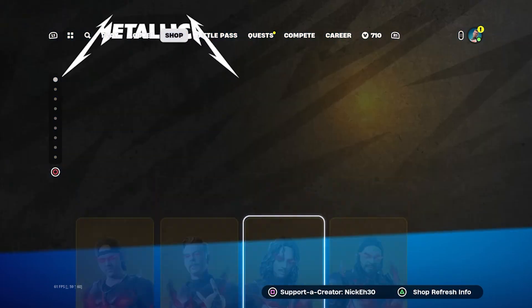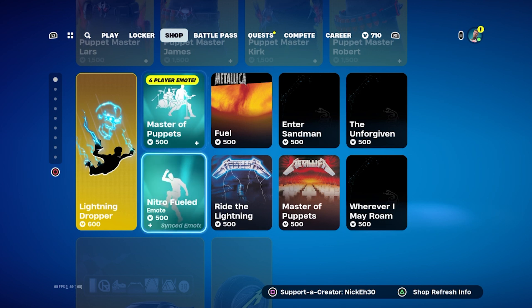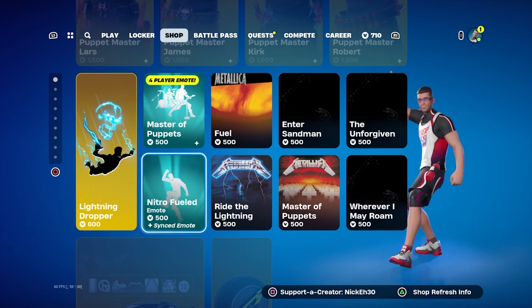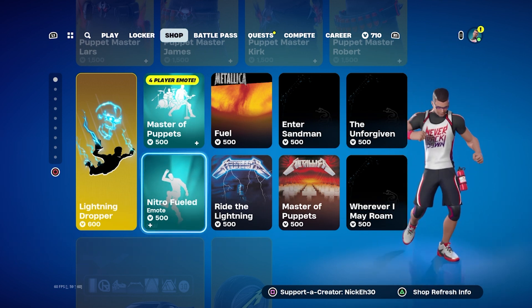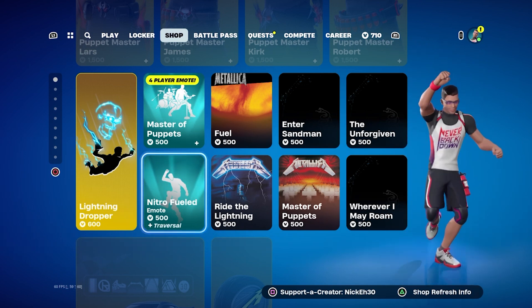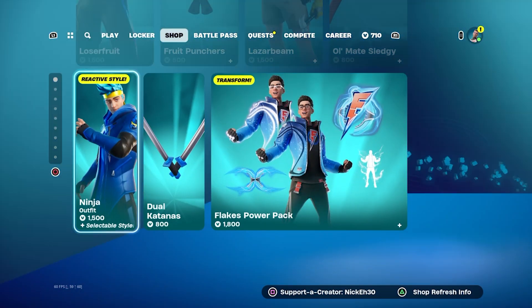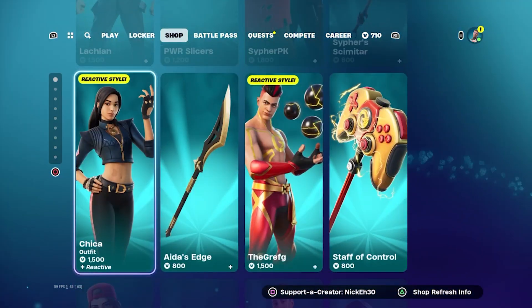Then we've got Robert, who looks like a viking. Then we've got Genesis — yay. Nitro Fearing. Yeah, that's really cool. And we have all the icon skins back — let's go!